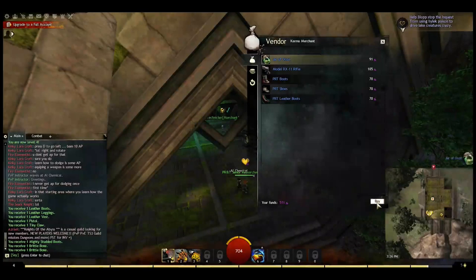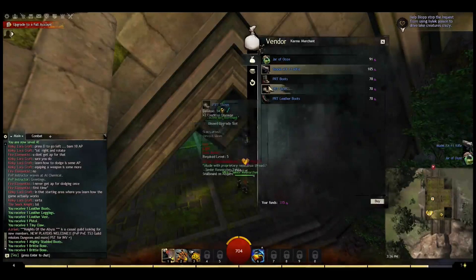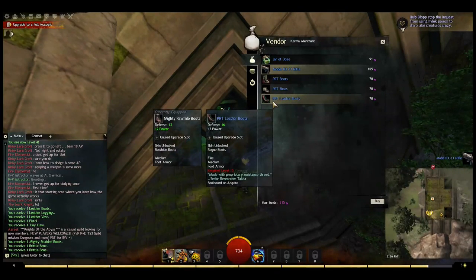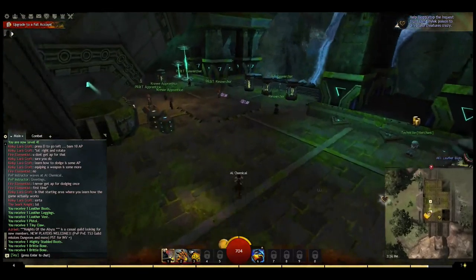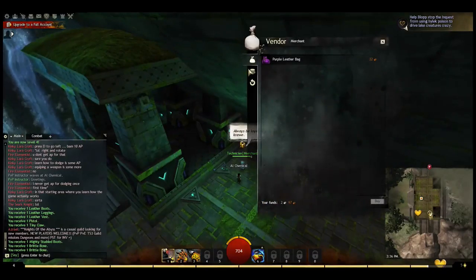As soon as I hit level five, I'll get it. You can see the yellow bar at the bottom of the screen is how much experience you have — I'm really close to level five. I bought another rifle and this is a better pair of boots, so I'll buy those too. When I get to level five I'll be able to wear a lot of things and I'll probably salvage the others.